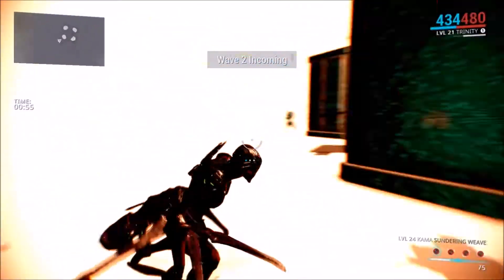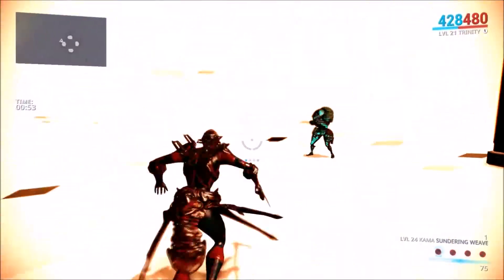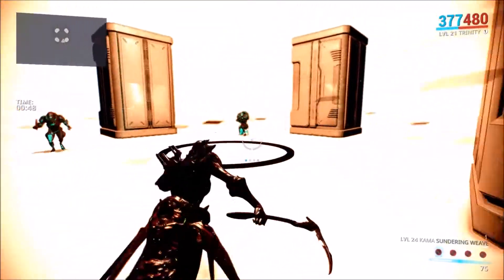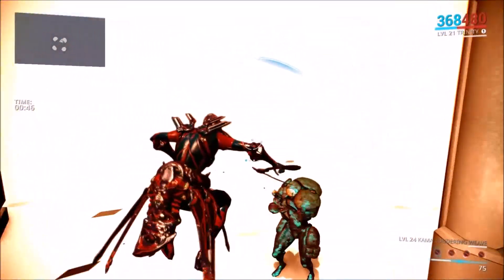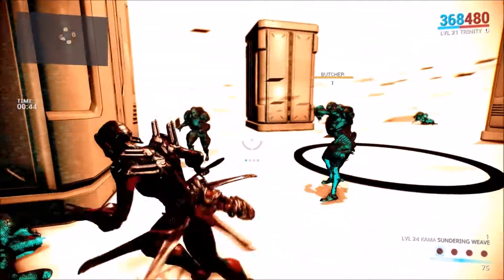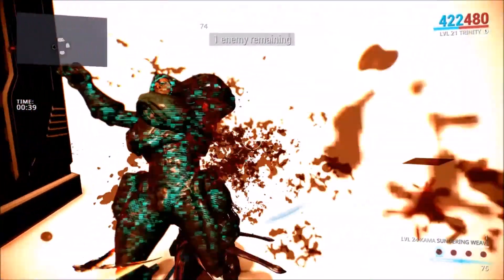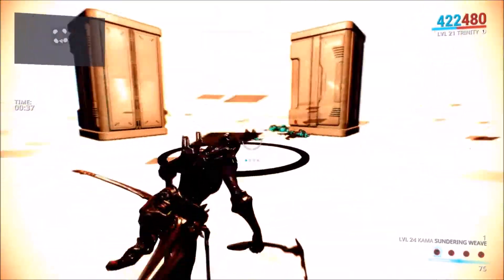The tests can require you to do all kinds of different things. The first few are pretty easy — rank one is just killing enemies with your primary, rank two is killing enemies with your secondary, rank three is killing enemies with your melee weapon. You have to do all this within a certain period of time. There are normally three waves, with each wave getting progressively more difficult.